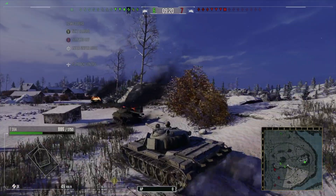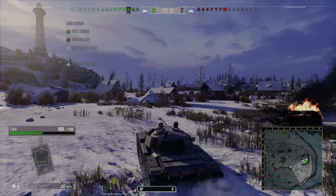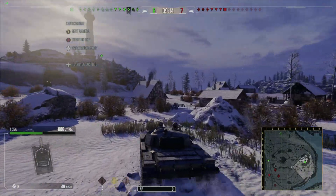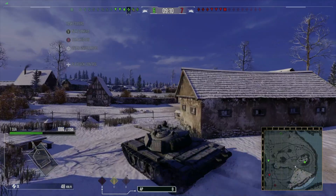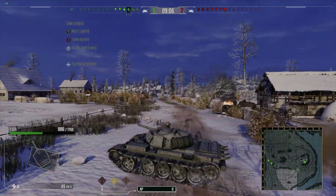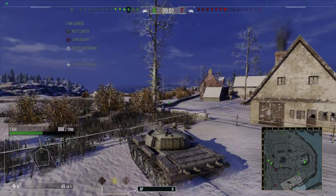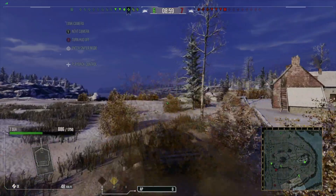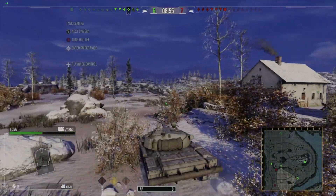He got knocked out of the battle. I'm still at about half health, so I can still take shots. Seeing that we're not getting anywhere just sitting on the ridge hoping someone spots, I decide I'm going to flank around on the other side — hopefully spot something and get shots on the tanks hiding behind the rocks from my teammates that will be completely open to myself.